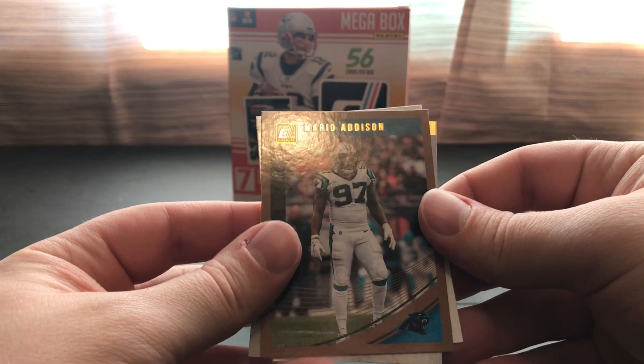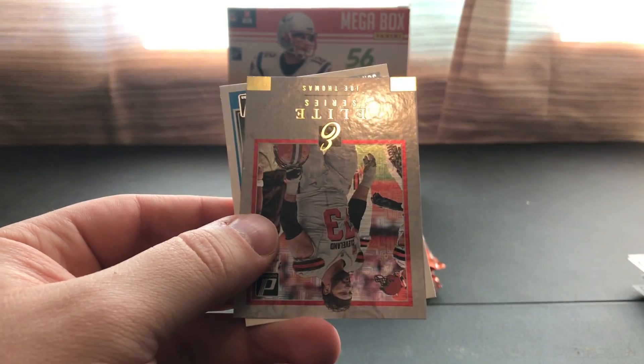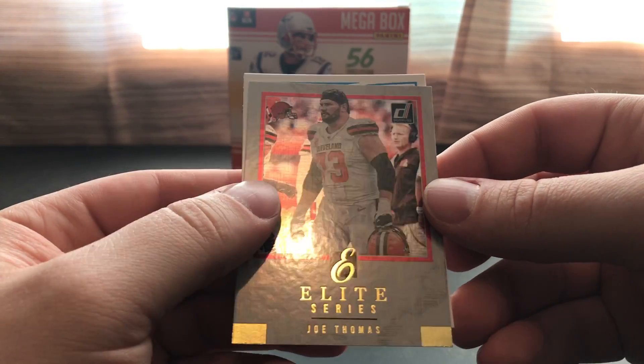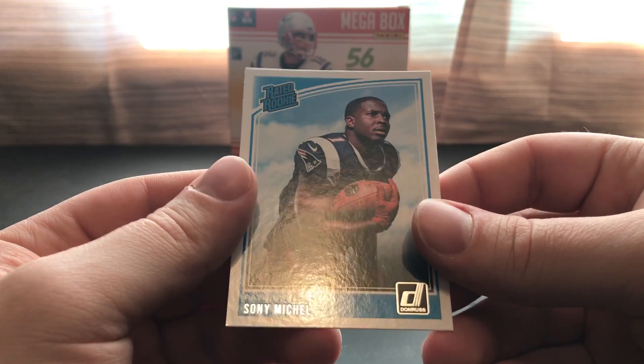Another bronze here of Mario Addison — these are not numbered, by the way. We got an insert of Joe Thomas and rated rookie of Sony Michel. That's not a bad one.